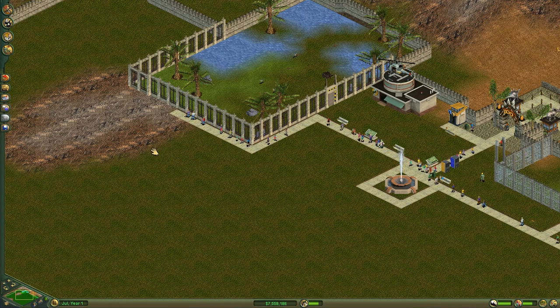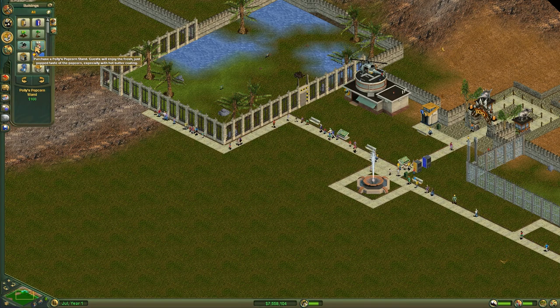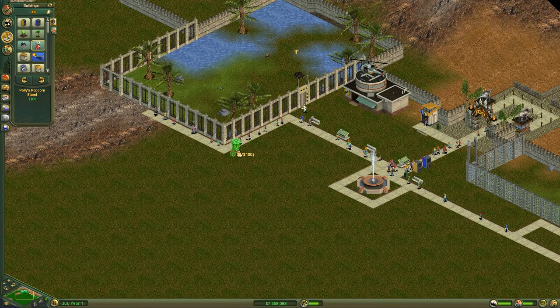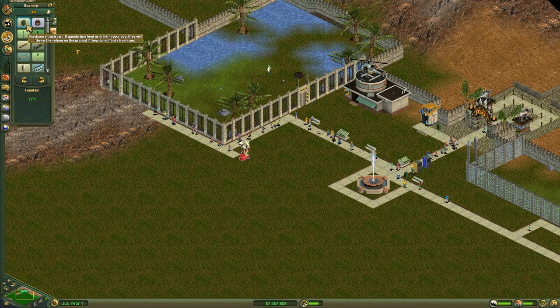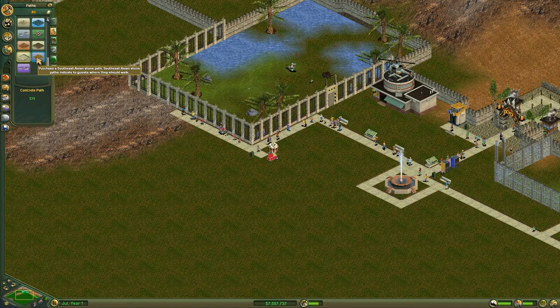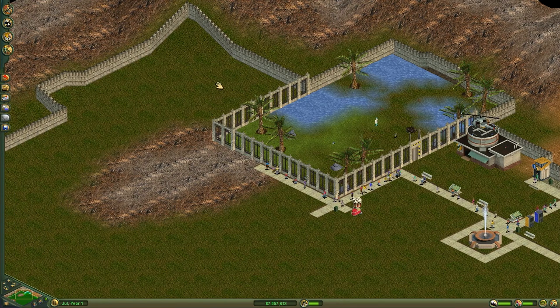We have our people now coming over here to see our other exhibit. Let's see if we can put a little popcorn machine around here so that people can start purchasing things, bringing a little bit more money for our zoo. Maybe put it right here on the corner. And we'll probably put a little garbage can out here and maybe extend that pathway a little bit up here.